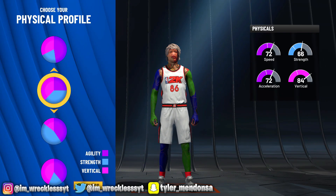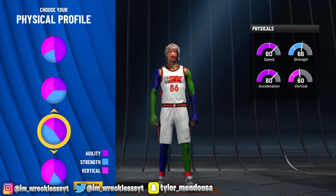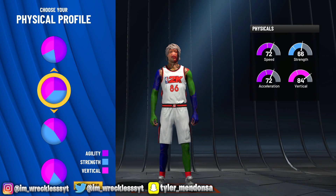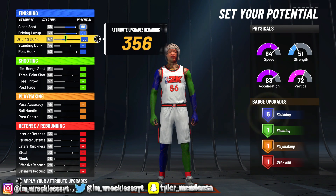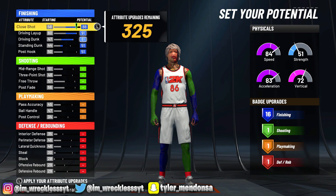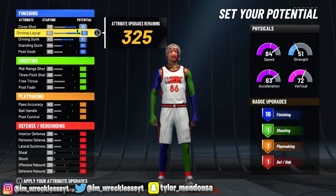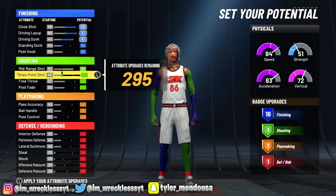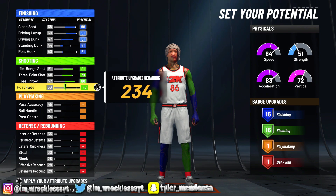We're gonna pick this pie chart right here. For the physicals, I usually like the speed one — you could pick the vert, but we're gonna get speed from all the stats anyway. I want the most speed possible. We're gonna max out the first three and hit these up to 51. 16 finishing is already plenty for me — I can do a lot with even 14-15 badges with this badge layout.